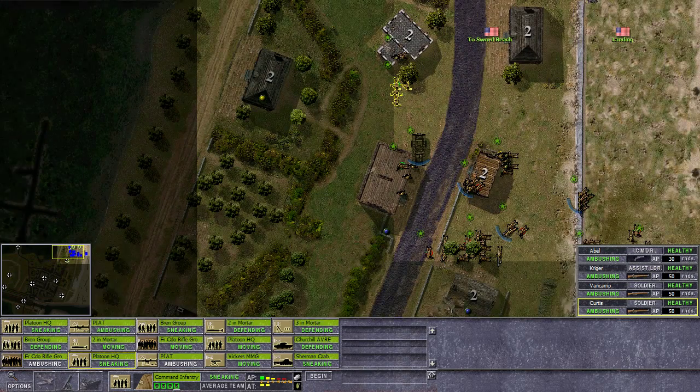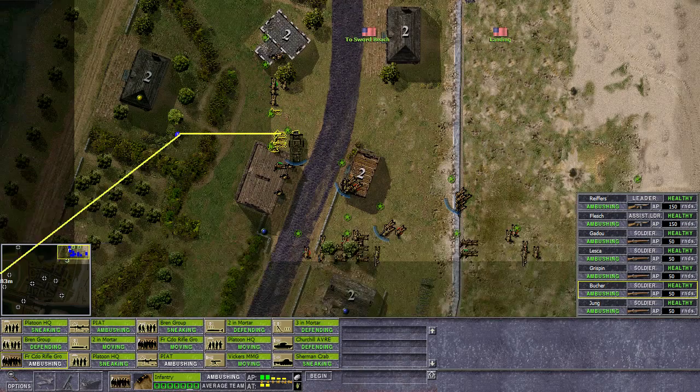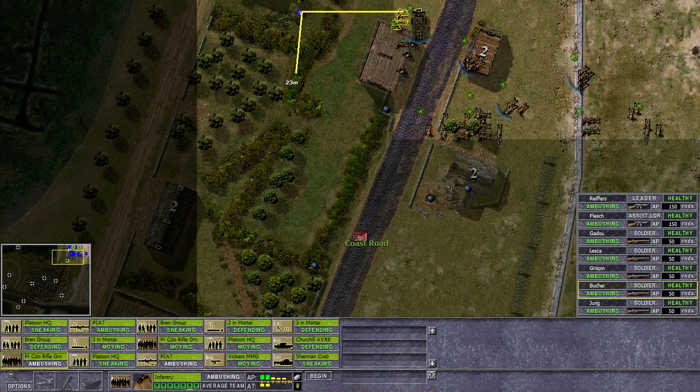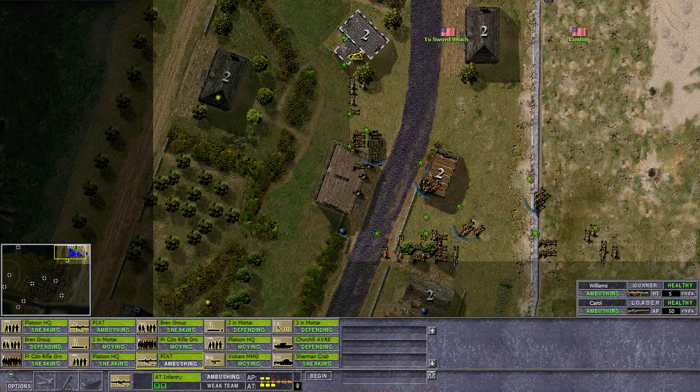Another platoon headquarters — we'll move some guys to the flank and sneak them up into this building here, to get some overview of that other road. Another commando group will sneak through these little garden areas, then down to this little house, using the cover of the tree line. A PIAT group will come with them, very bravely.